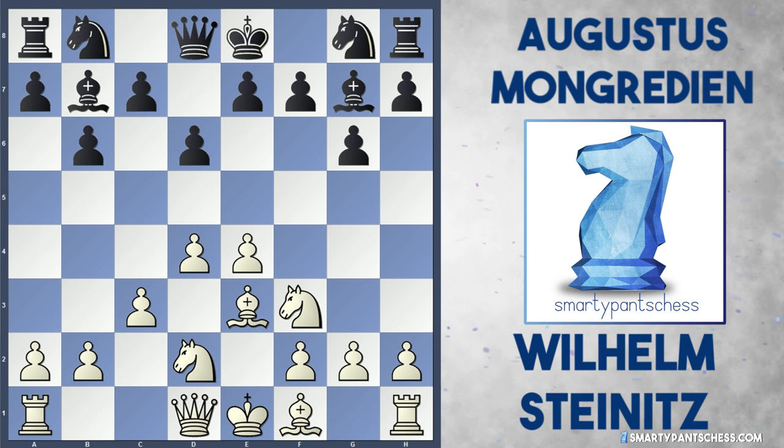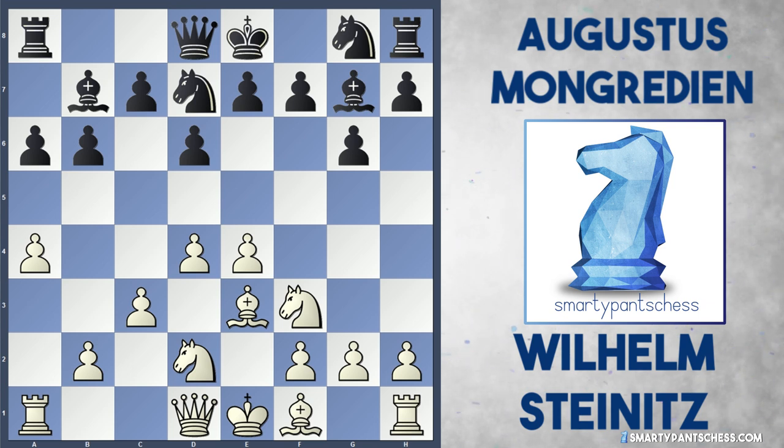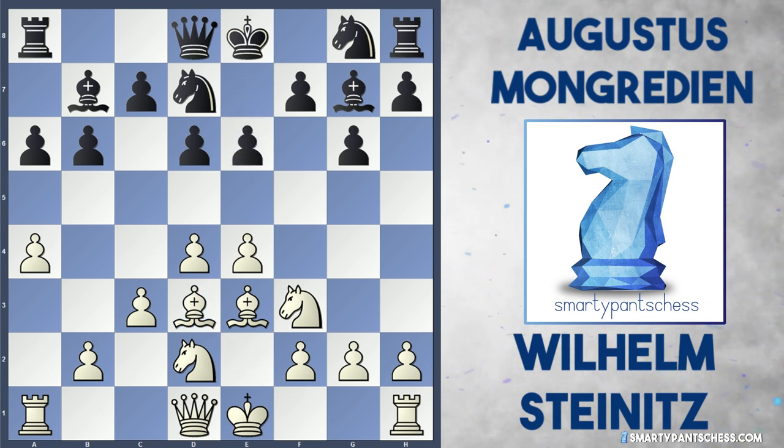Perhaps black should now solidify as well and play knight d7. Because after a4, if white plays this, a6 can be played by black. After bishop d3, maybe black can play e6 and they've got a sort of hippo setup. Black's very solid and it's going to be a long and difficult game for white to break down black's structure.